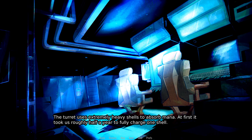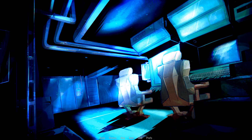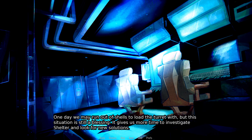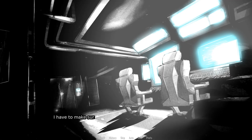The turret uses extremely heavy shells to absorb mana. At first it took us roughly half a year to fully charge one shell. However, Shelter's population keeps growing, and that shortens the time between each skies ablaze. We're in the third quarter of the current year and it's already our second shell. It's a lot of work to set up everything each time, but it has to be done and it keeps everyone happy. One day we may run out of shells, but the situation is still a blessing — it gives us more time to investigate Shelter and look for new solutions. Everyone works hard to keep our home free and open.